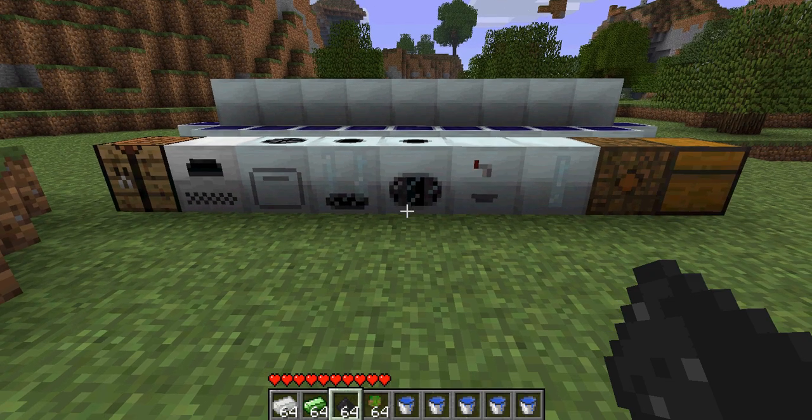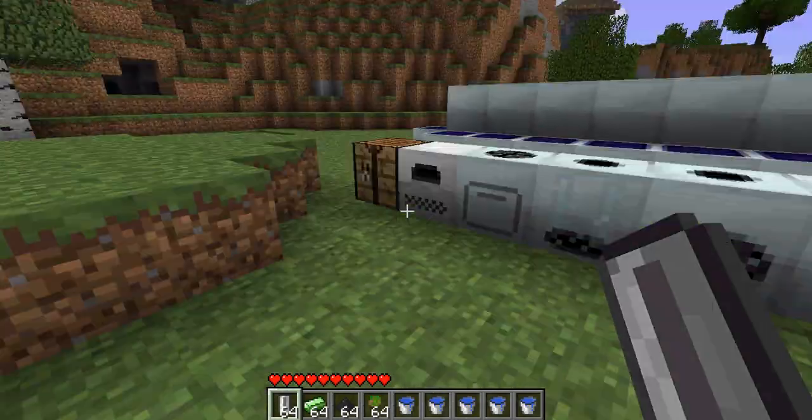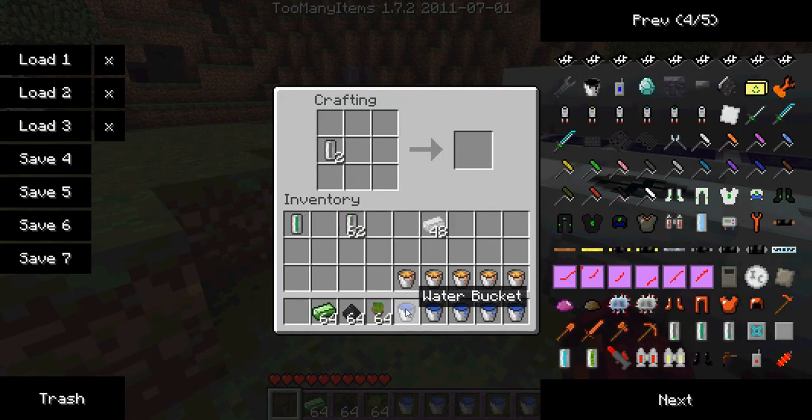Hey, this is Lord Shining and I'm here to show you about the cells from IndustrialCraft 2. There are about 12 different kinds of cells. Let me first show you how to make some basic cells. As you can see, it's very cheap to make them — 16 for 4 iron bars, so that means 4 cells for 1 iron bar.